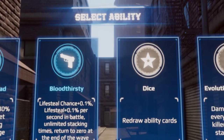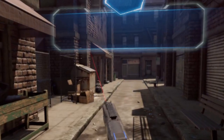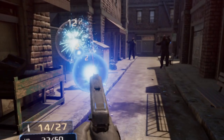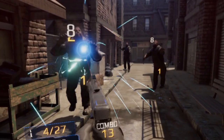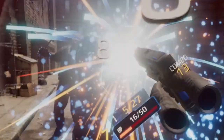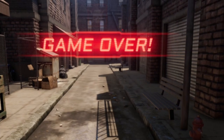Wave cleared! Let's go for lifesteal — I like the different abilities, that's a pretty cool feature. These guys have body armor on, quite hard to kill. I don't know if there's a way to show their health bars. I'm dead! Interesting — we made it to wave eight.